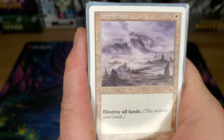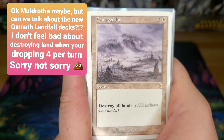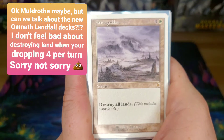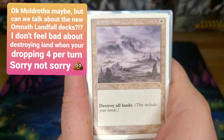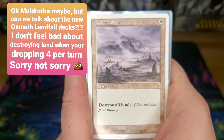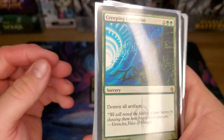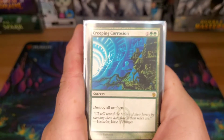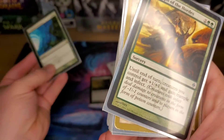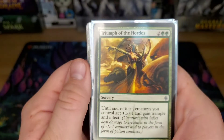The answer is destroy all lands and hope they can't get Muldrotha back out. If you have your elves out and you destroy all lands, you can still tap mana with your elves. A lot of people don't like to destroy lands, but sometimes you just have to. Creeping Corrosion — destroying all artifacts. That takes care of artifact decks in general — any artifact deck, really.